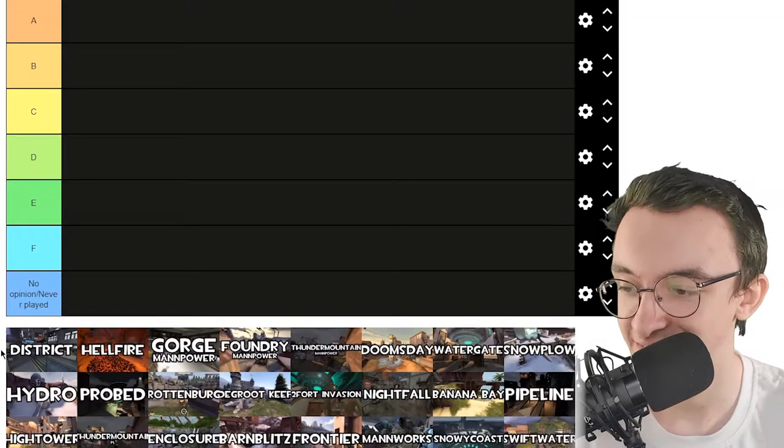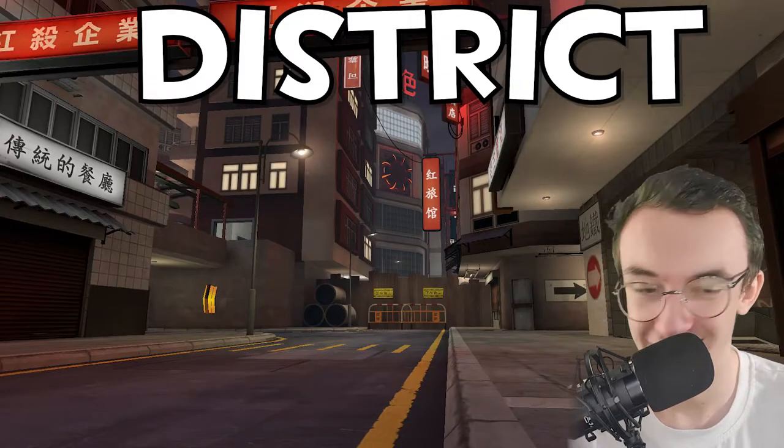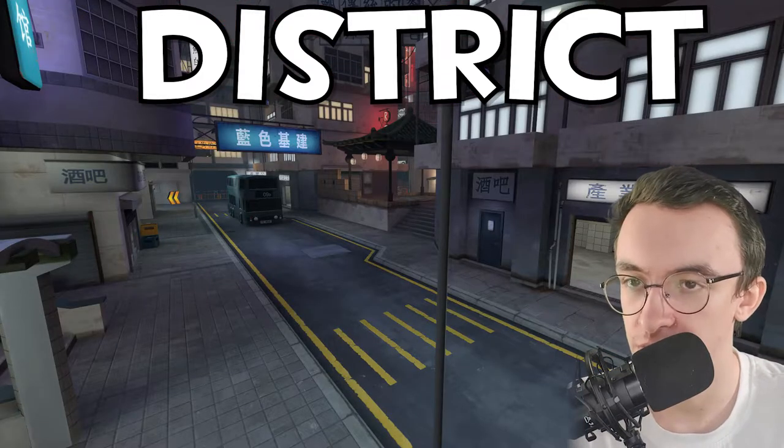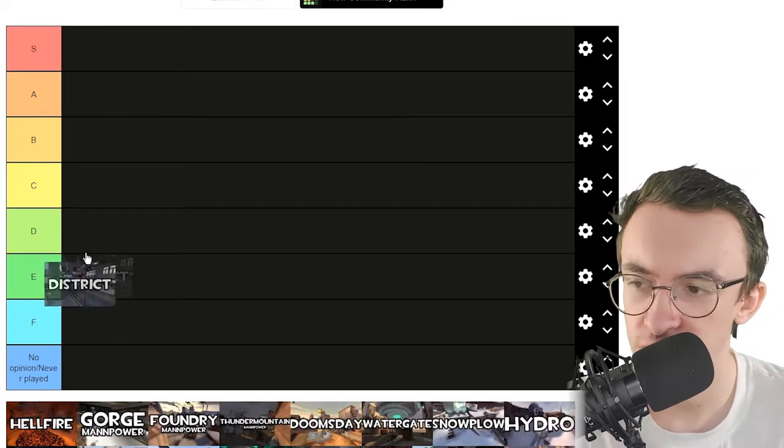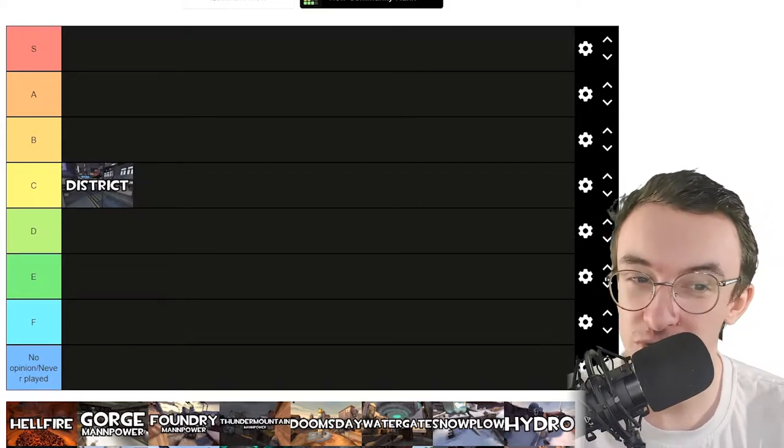First map on the list is District. This is a pastime map, I believe, and I haven't really played pastime that much. District is getting C tier. It's only limited to pastime, so you can't really play it on loads of maps. It's kind of styled after an urban look — a bit like Conking, sort of. It's alright, but C tier. I don't think it's the best pastime map.